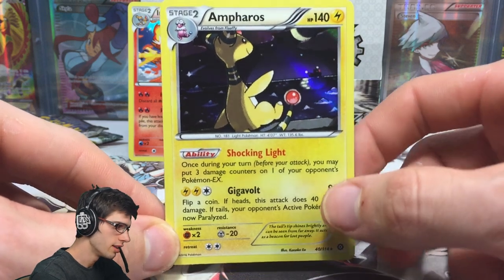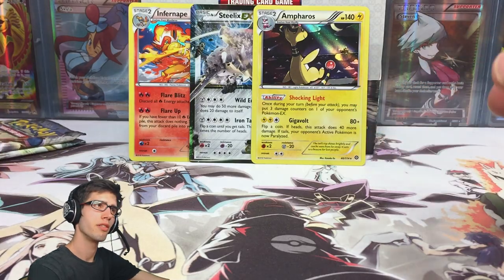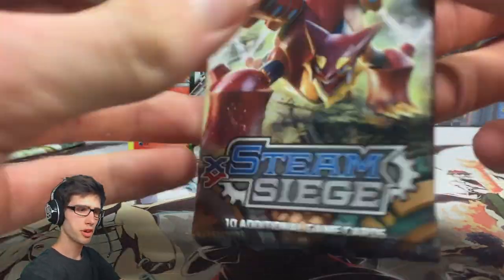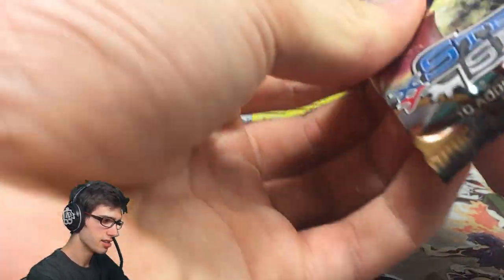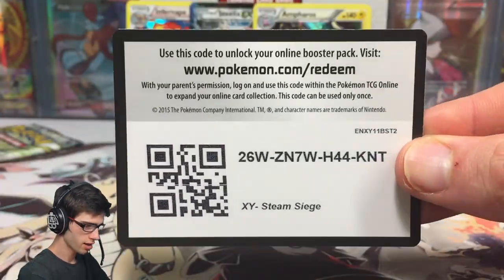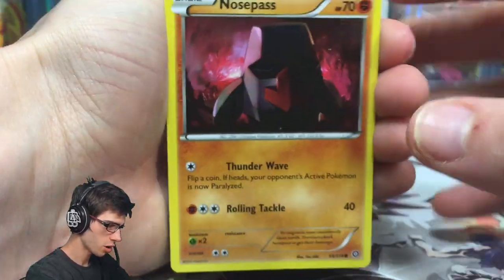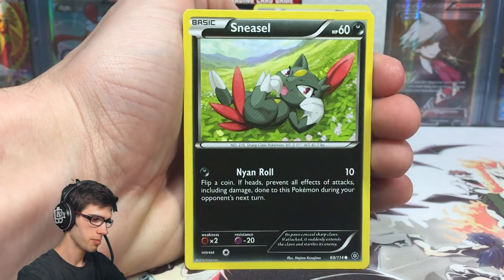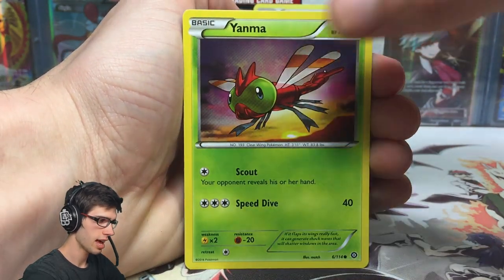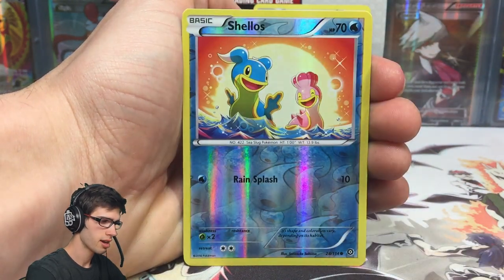There's a boat in the background and a little shooting star — it just looks really nice. Ampharos has the ability Shocking Light and the attack Gigavolt. I think I've seen Gigavolt before — was it on the Electivire from Furious Fists? Let me know in the comment section if the Electivire from Furious Fists has Gigavolt as an attack. There's the second-to-last code from this booster box — hopefully you guys have been getting good pulls from those!